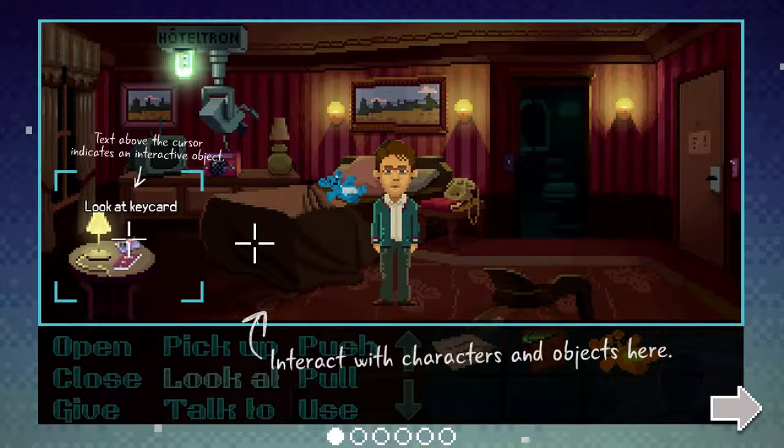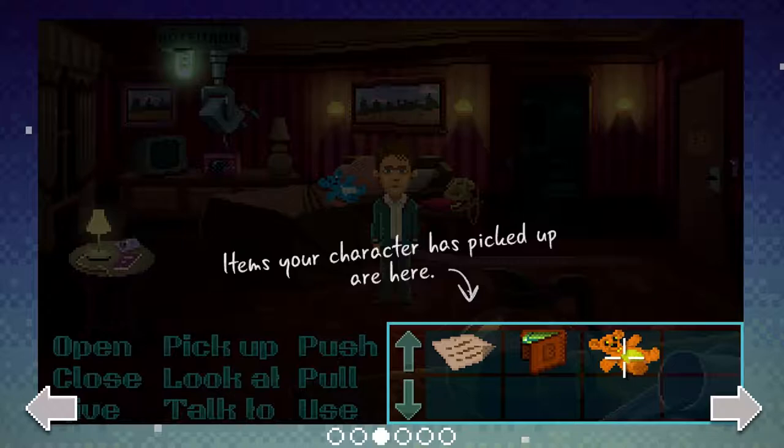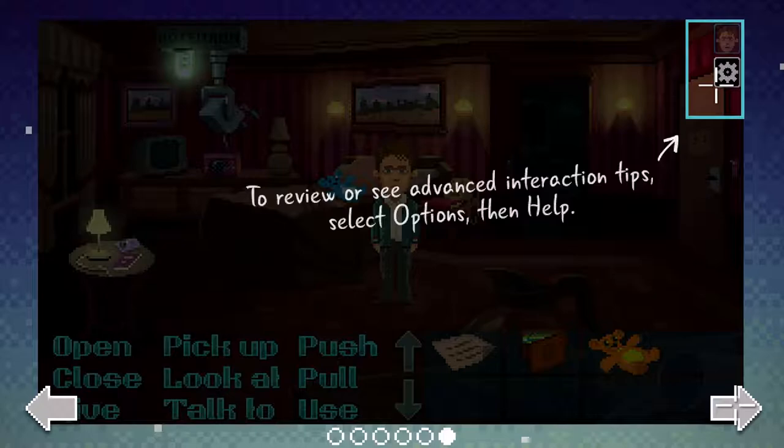What do we see here? Text above the cursor indicates an interactive object — like 'look at key card,' interact with characters and objects. This is an indie game as well, it was Kickstarted I think, and I've heard really good things about it so I'm excited. Give commands by selecting verbs — open, close, give, pick up, look at, talk to, push, pull, use. Items your characters picked up are shown here. A simple command starts with a verb and ends with an object. Complex commands use two objects. To see advanced tips, select options then help.